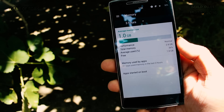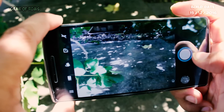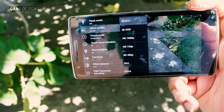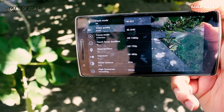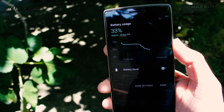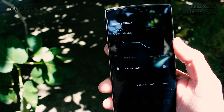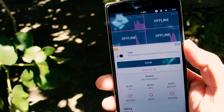Up next is the camera. It uses the Snapdragon camera, which is snappy and takes video in 4K UHD and DCI. The next one is battery life — I got around 4 hours of screen-on time, which is kind of average for Nougat ROMs.